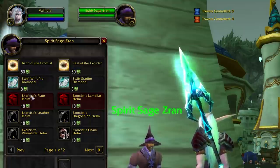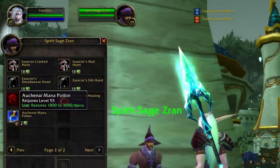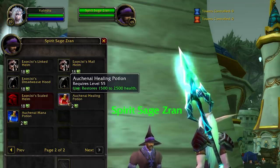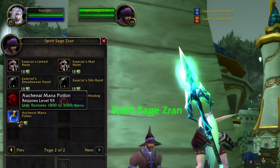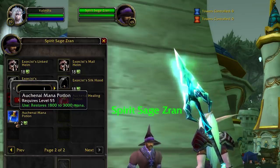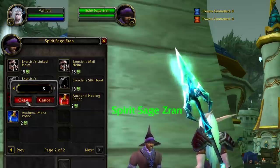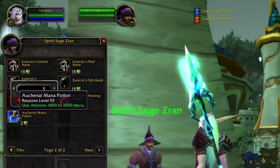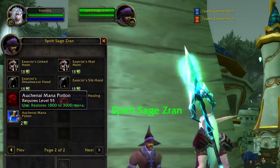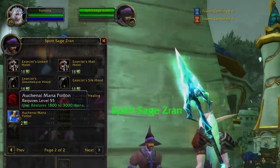But probably the most useful things to buy with spirit shards are the Auchindoun mana and healing potions. If you're a class that uses mana you probably go through mana potions a lot, especially in a high-end guild. You can buy the Auchindoun mana potions, which are the exact same as regular super mana potions, for just 2 spirit shards. This will probably save you a lot of gold, and if you don't need potions, it's also something you could sell to make some gold from those shards.